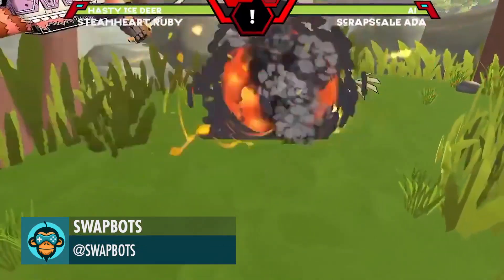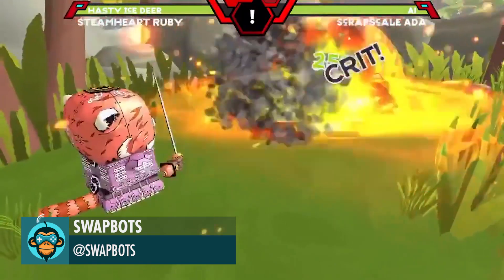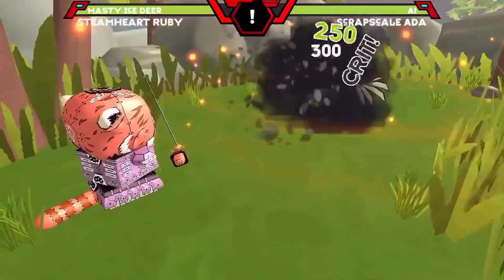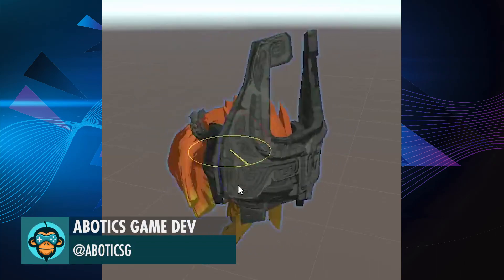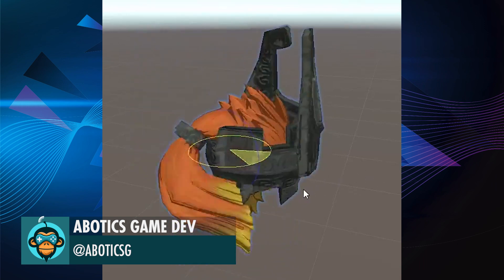Ruby Blasting into Monday by SwapBots. Cleaned up the JiggleJoint code to make it easier to follow, less hackish and easy to implement, by Emotics Game Dev.